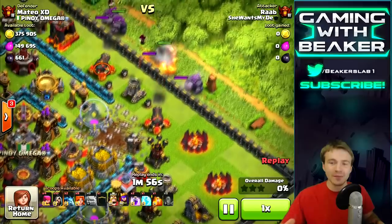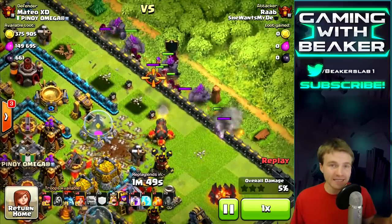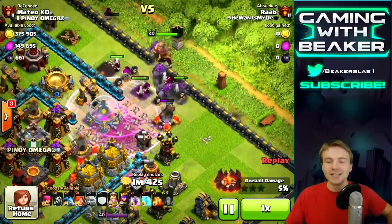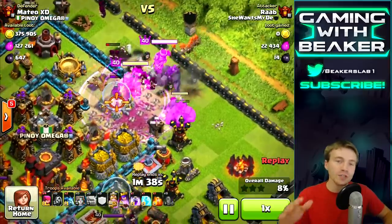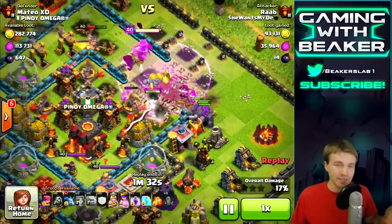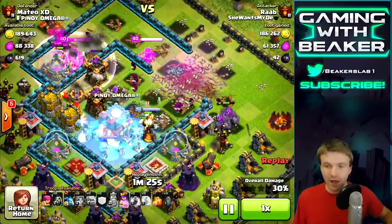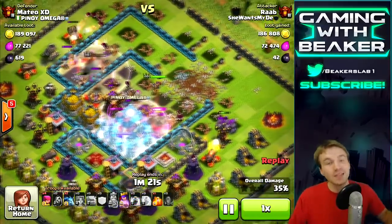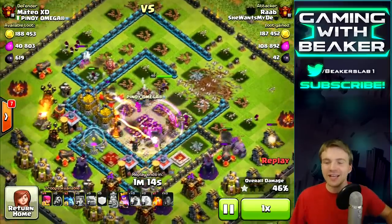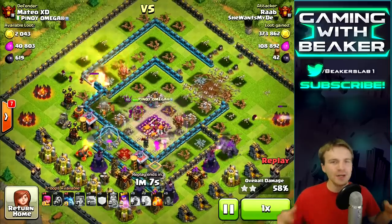First up we've got earthquake, and I have some problems with it. I think it's really cool but I think it takes up too much space. For instance here, this was four spell spaces to get through basically one sectional wall - two jumps would have been the same amount of space and would have done more. But it did work really well - look at the giant opening those earthquake spells made. It also did some damage to the nearby buildings, and it's permanent, unlike a jump spell which can wear off. A giant hole in the base is not gonna wear off.